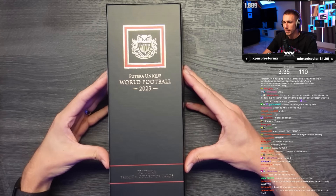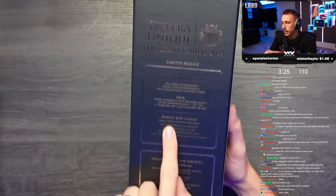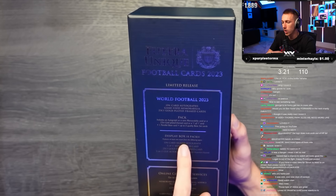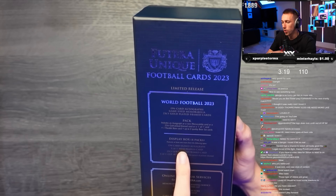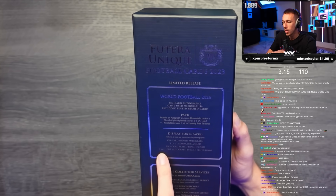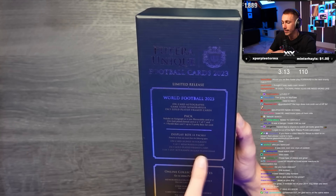I have no idea what's inside this. It says display box, four packs, features at least one insert from the following: on-card signed autograph, one-of-one memorabilia card, 23-karat gold-plated frame card, or one-of-one cut autograph in gold-plated frame.